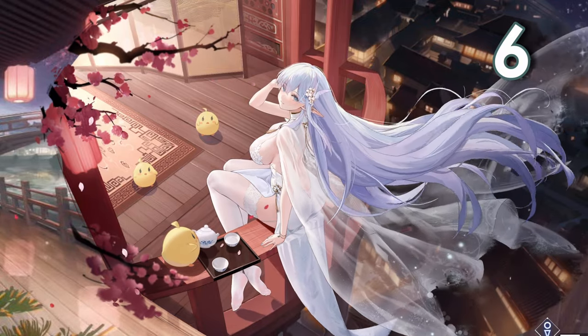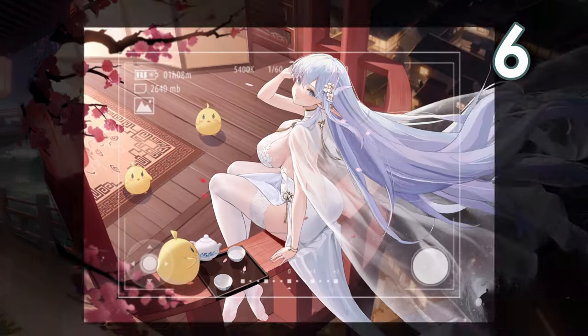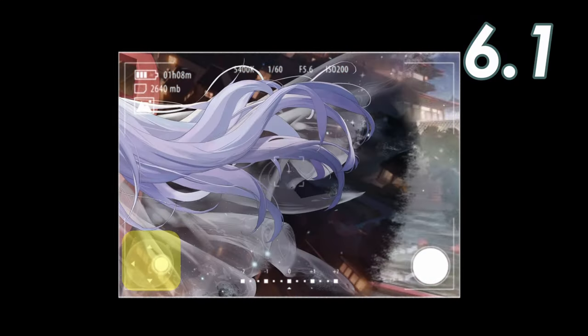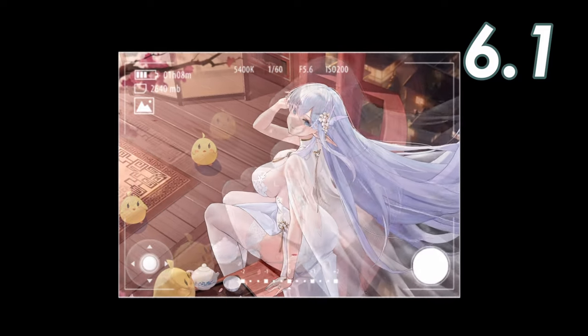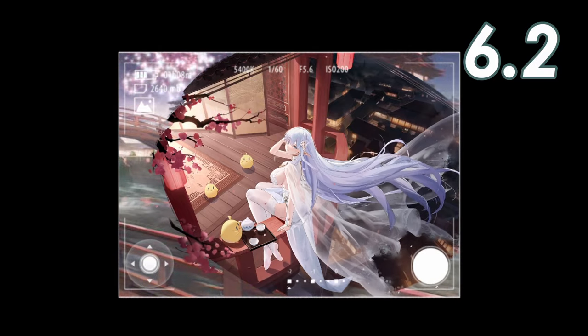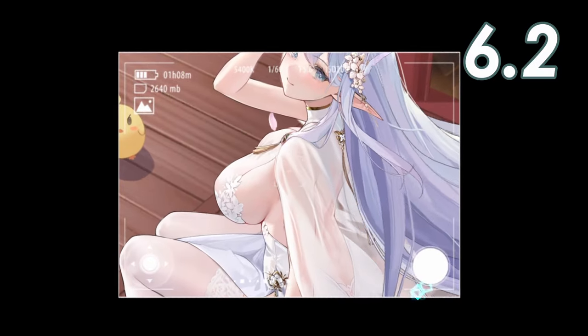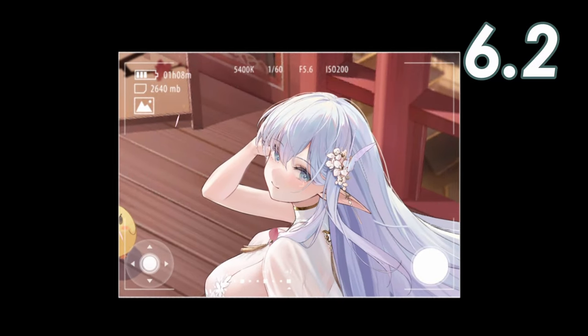The pièce de résistance. There's a special little glimmer in the top left. Tap that and you get a camera interface. You can control the position of it using the joystick in the bottom left. Zoom can be controlled by a digital dial in the bottom centre — default is 0. Swipe left to zoom out up to minus 2 and swipe right to zoom in up to plus 2. The dial matches your current point.